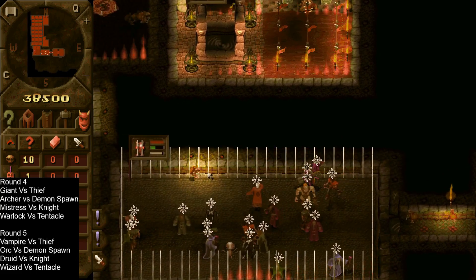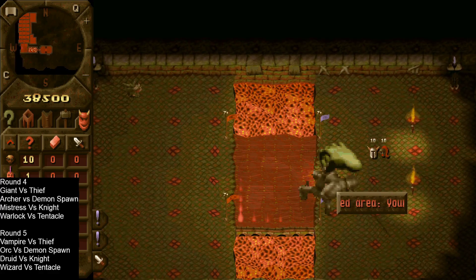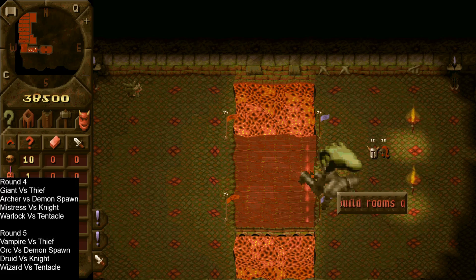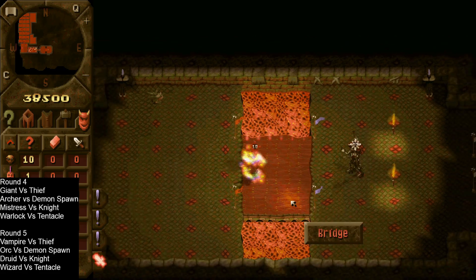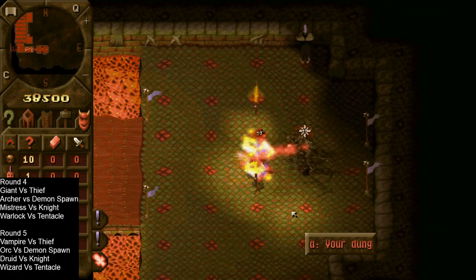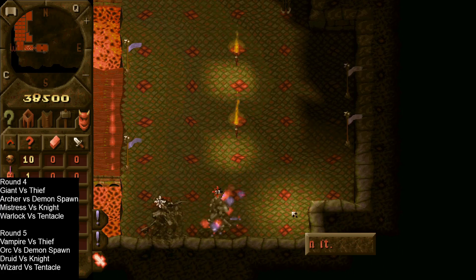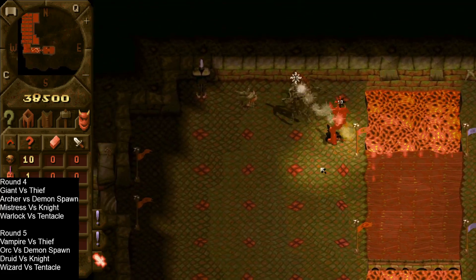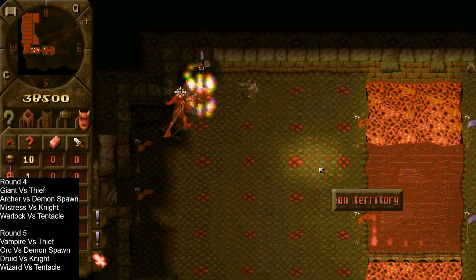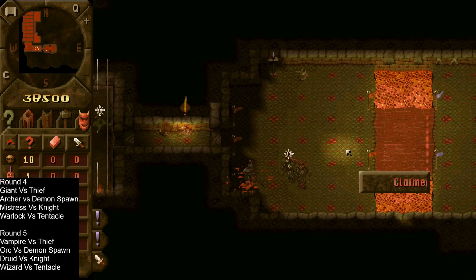Next up we have the mistress versus the knight. This will be interesting — both are very powerful. The knight has a much larger HP pool at 950 versus the mistress. The mistress does have that lightning which she'll prefer to use, and that speed. The knight has put protection on himself at level 3. The mistress is doing a very good job of kiting the knight around — he's not actually able to get any hits in. That speed is doing wonders. He is using that heal, but the mistress is just getting it out there and she gets the win. Brilliant.